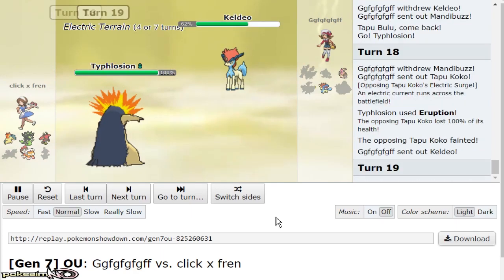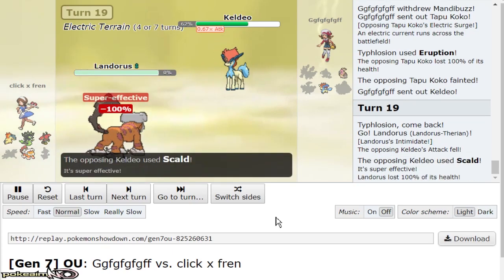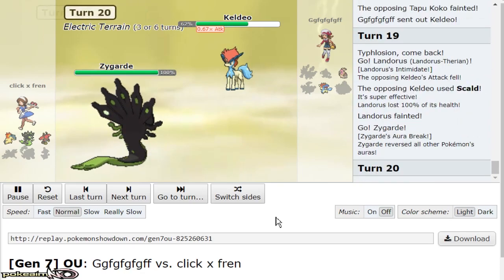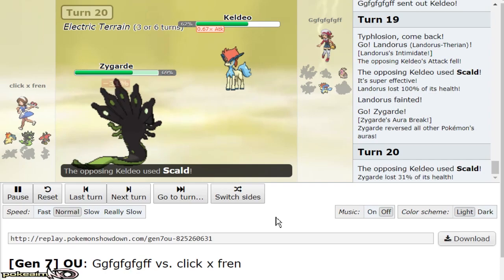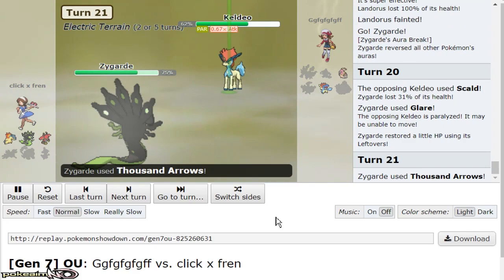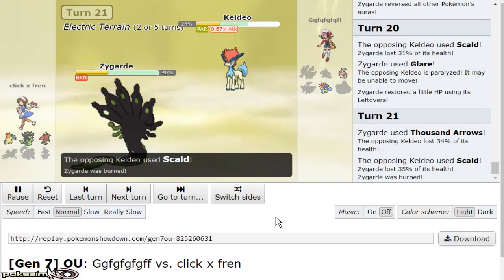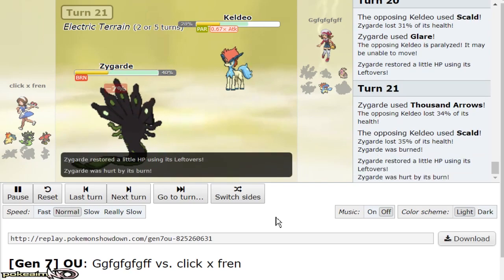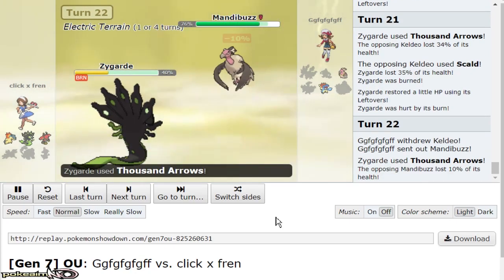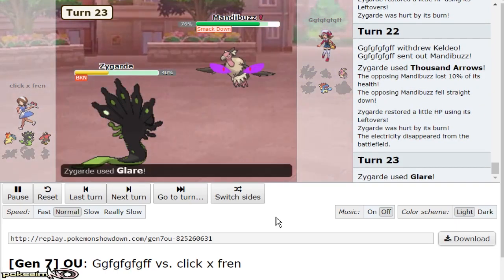There's a theme in this battle if you guys haven't realized. He brings out Keldeo — I don't want to give him grassy terrain recovery, so I go out to Lando and sack it. This means I can bring out Zygarde, eat the Scald, and get off a pair — whether on Keldeo or Mandibuzz. I throw off Thousand Arrows to guarantee it in range of Fire Blast and Eruption. I only have two Eruptions left at this point though, so I can't necessarily click it to win just yet. He brings out Mandibuzz.